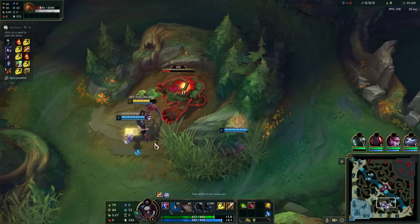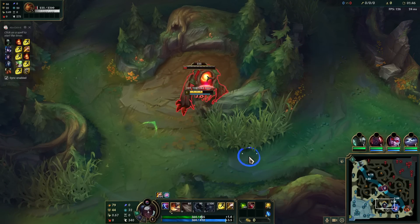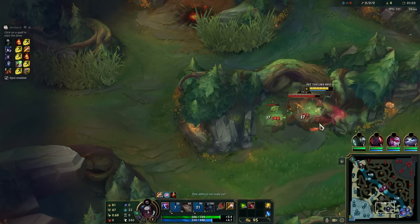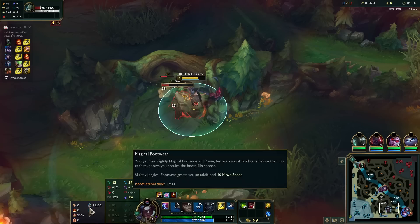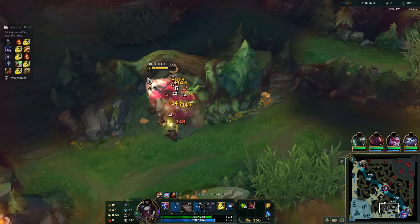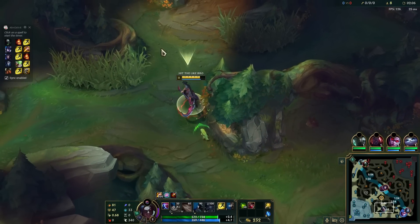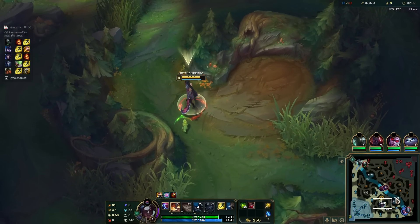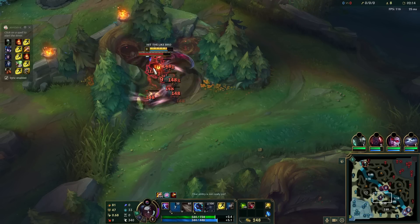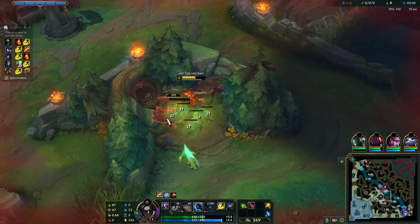I think Sejuani is most likely pathing from her blue side since I don't see them over here. Definitely don't want to cancel my auto attacks here. For the runes, we are running the standard Conqueror route for red Kayn with the boots in the secondary options together with Cosmic Insight. W is such a high cooldown that you can't really use it that much anyway.